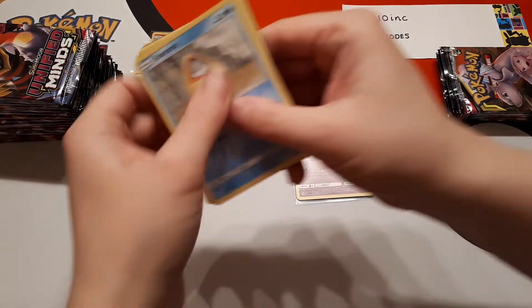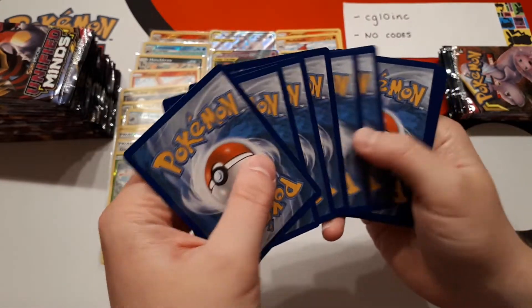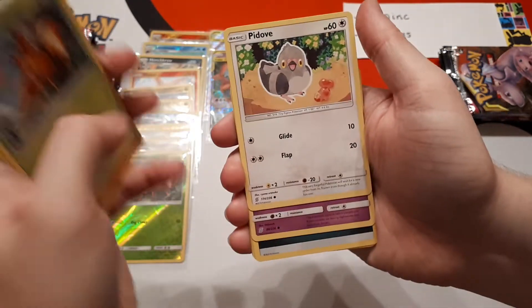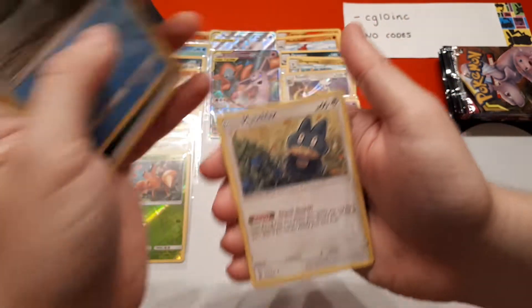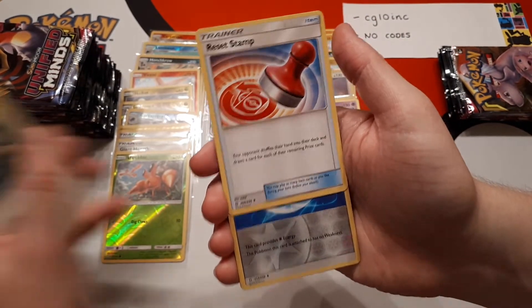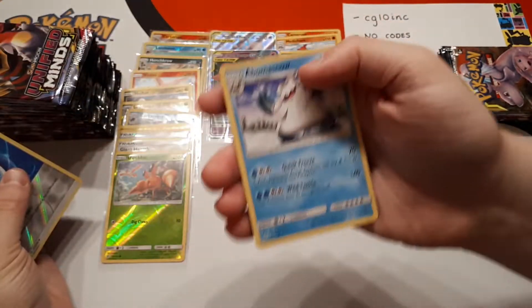We also have an Instagram we post on quite frequently and a Twitter that we post on less frequently — though you've taken over the Twitter and you're doing a much better job. Links to all those are underneath this video. Reset stamp — I think that's our first reset stamp. Weakness Guard Energy is the reverse and the rare is an Abomasnow.